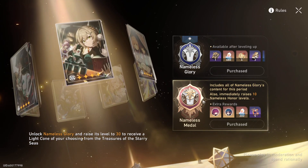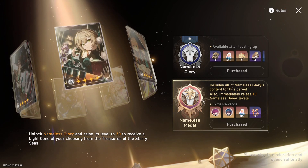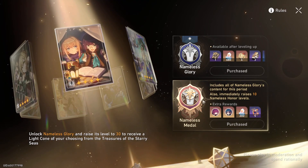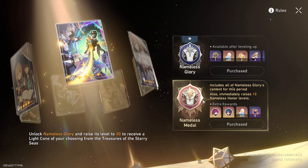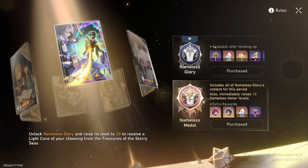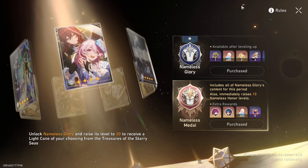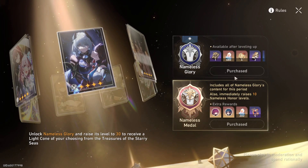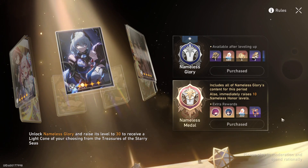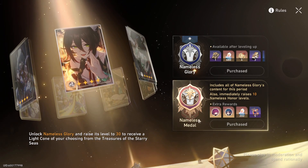Since the next banner is Danheng and Fuxuan, we'll probably get icons for them. At some point we might get Jingliu and Xueyi along with Silver Wolf and Luocha, but I'm not too sure when they'll sneak that in — maybe when they rerun. Hopefully we get them eventually, but right now it's Kafka and Blade.